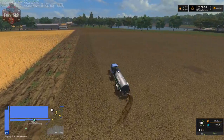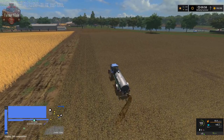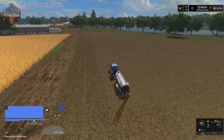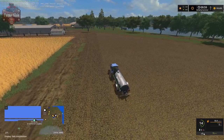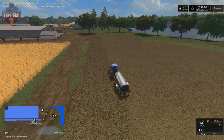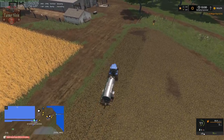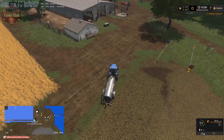Our slurry tanker is on his return trip - he went one full pass down and he's going to make almost a full second pass. Of course with each pass he's going to get a shorter distance. He's empty now, going to pull up to that second course's starting point and then loop around to fill up.